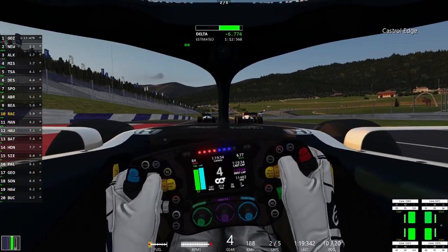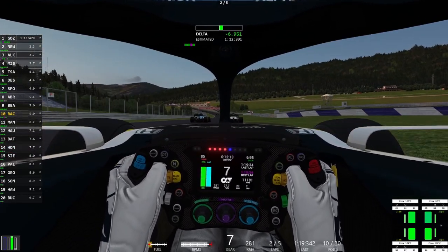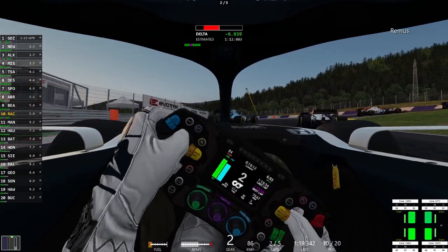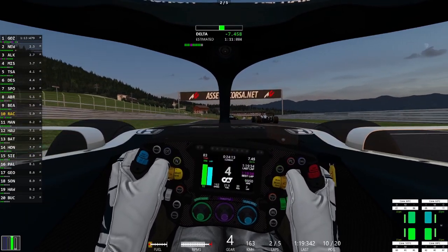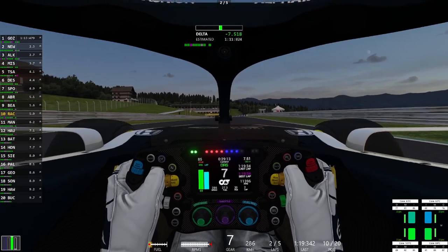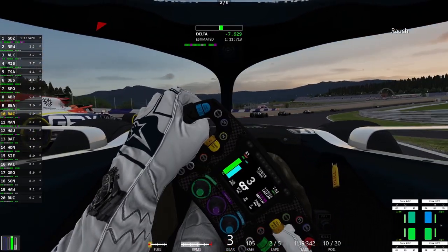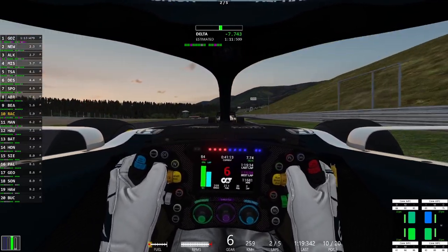It comes with 3 different tire compounds: the soft, the medium, and the hard tires. There is a completely implemented ERS system which can be set to different modes in the setup screen, like Harvesting, Hotlab, or Overtake, and this ERS system also shows its current energy levels on the display on your wheel. There is also a DRS system implemented which can be activated manually and shuts itself down whenever you hit the brakes, which is fairly realistic considering current F1 cars also have a similar mechanism in place.